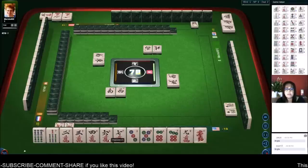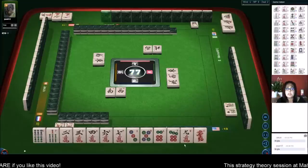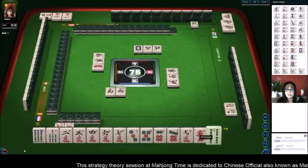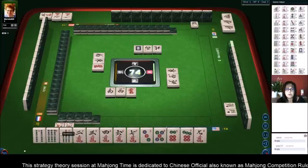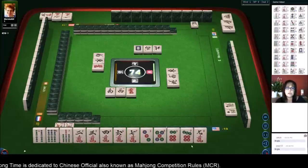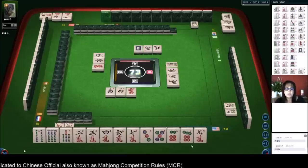We need a five bam and a five crack. Fives are the most efficient tile when it comes to chows anyway — they may be harder to come by. We'll get rid of the red, keep the four. Right now we have one discard and we're two away from ready.